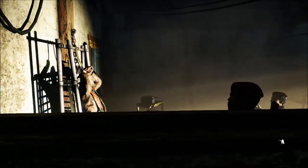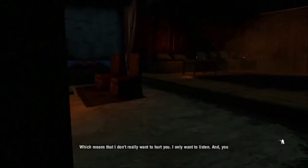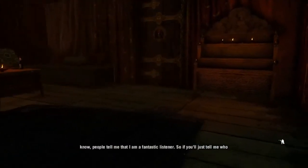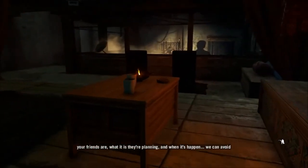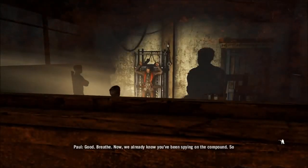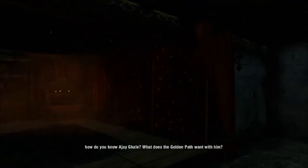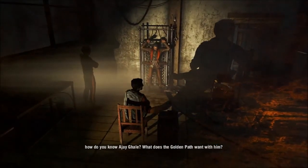Stealth in games, right? Is there any guns? People tell me that I am a fantastic listener. So if you'll just tell me who your friends are, what it is they're planning and when it's going to happen, we can avoid them. Oh jeez, I got free. We already know you've been spying on the compound. How do you know Ajeggalle? What does the Golden Path want with him?